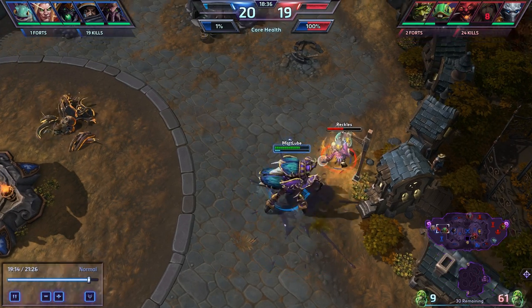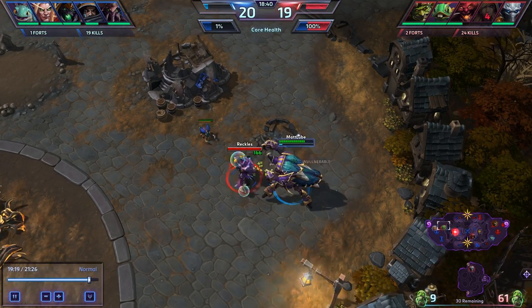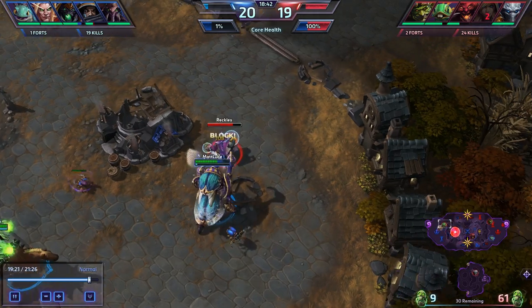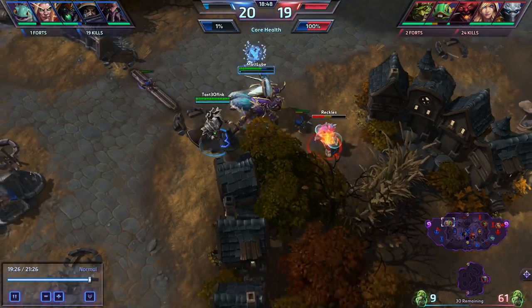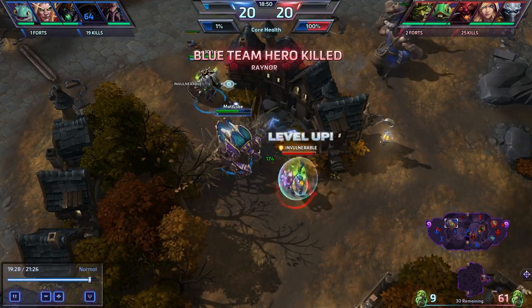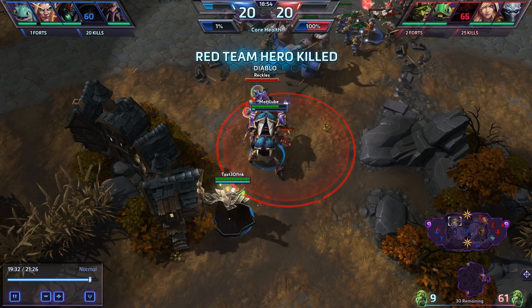And for initiation, of course, we have the Octograb, which is a ranged initiation and a 3 second stun, which is only really matched by ETC and arguably the Butcher - but the Butcher's chain, you can actually still kill the Butcher during that, so I don't really count that. So let's get into how to play Murky.